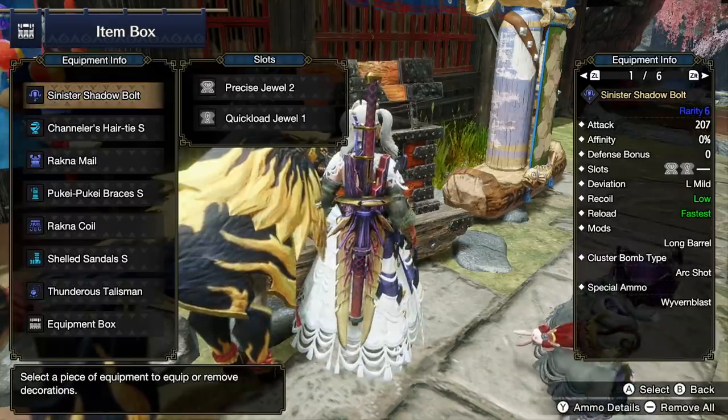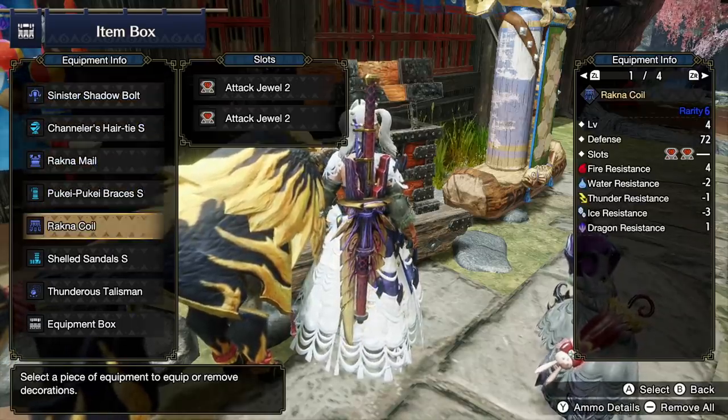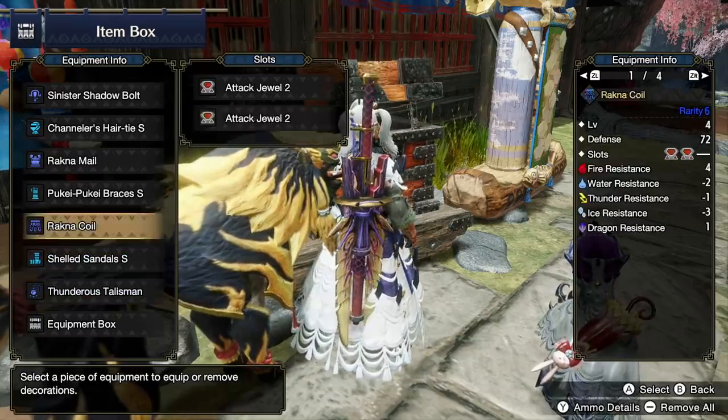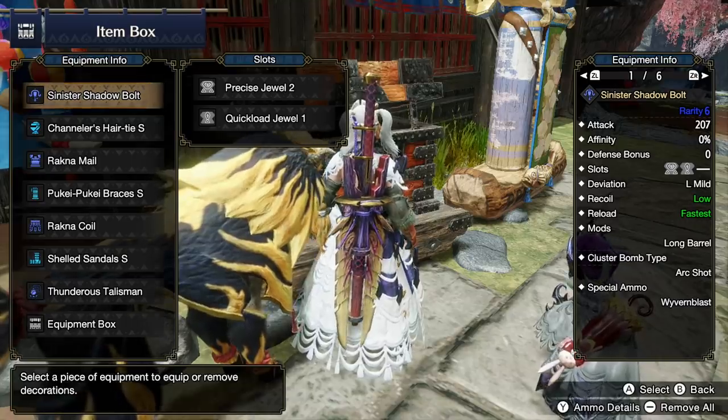Here are my decorations: precise quick load, steadfast, precise brace, jumping, two attacks, two absorbers, and a third absorber. That's pretty much how I slot it all in, and it gives me low recoil and the fastest reload.